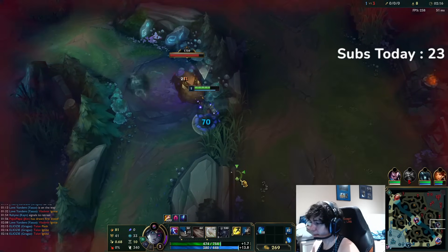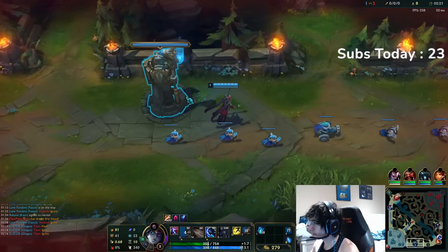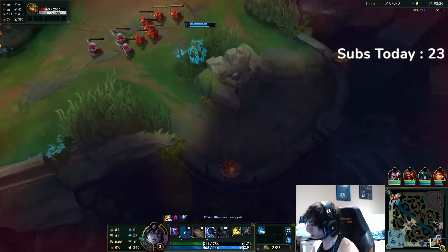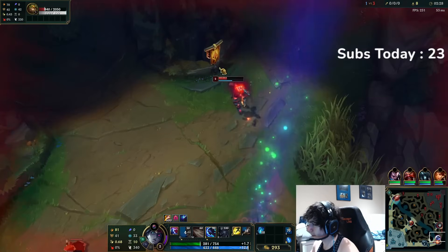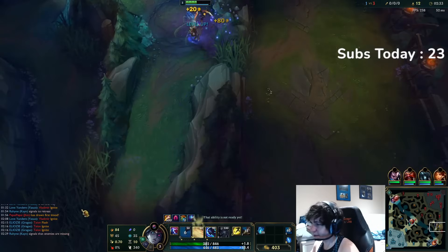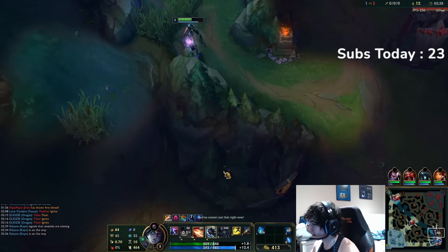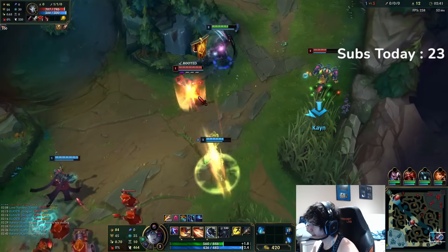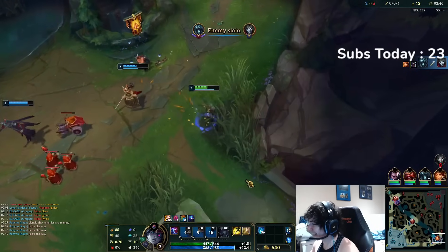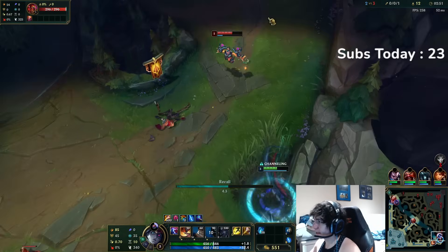Once we get level 3 here we should be good to just kill bot. If zero stays overextended like this it would be really easy — it would be perfect. Their wave is so overextended, it's going to be really free. Bot lane is just hard to one off this play. It just died back to back. Zero CS. It's not looking good for him. You can see the three camp up — that's what we call that.